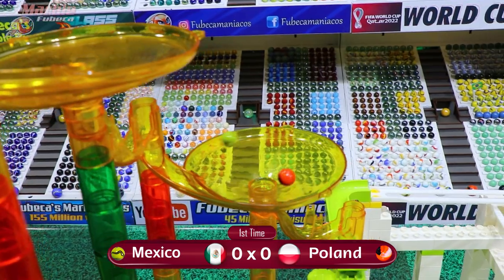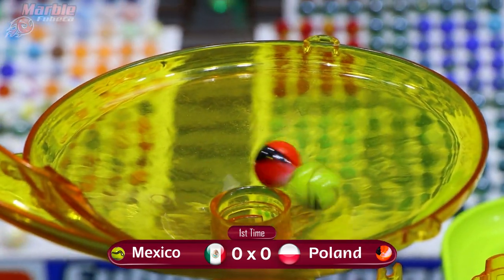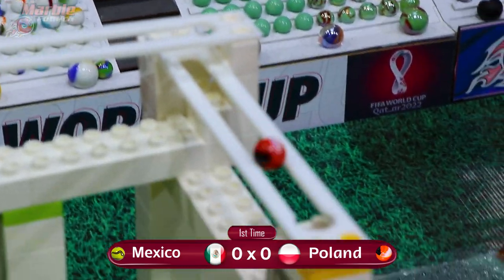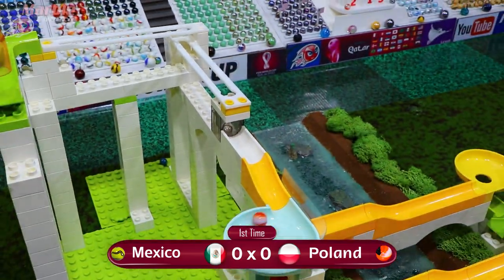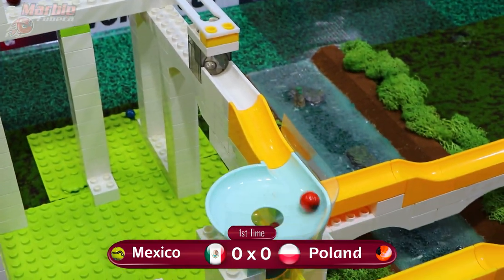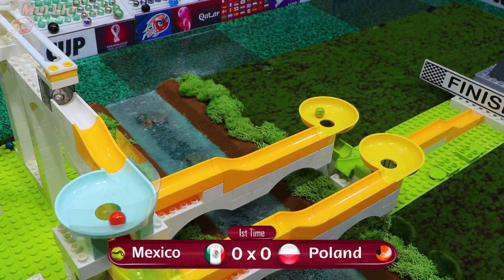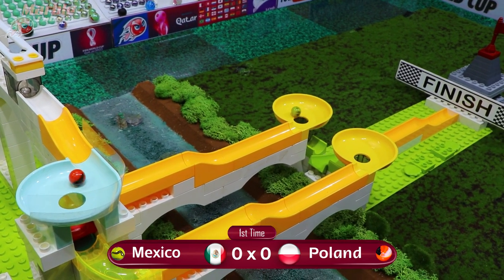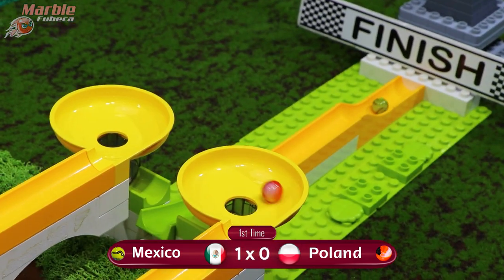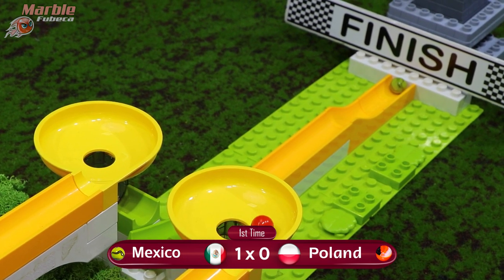Mexico is running out of time, but the blue funnel coming up ahead is the place where most overtakes happen. Poland is the first one to get to the blue funnel and will be sitting there first. Let's see if Mexico can make contact on Poland — and they do. A quick overpass by Mexico, and they are now in the lead in this last yellow funnel. I think they're going to take the first point. Poland is not able to catch back up. Mexico with the first point of this match.